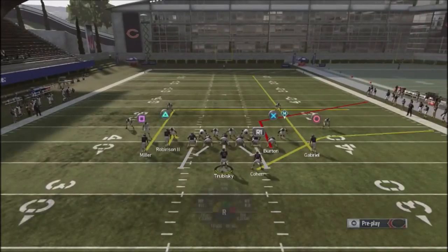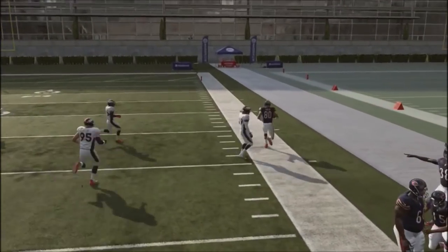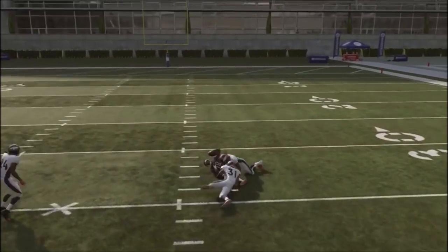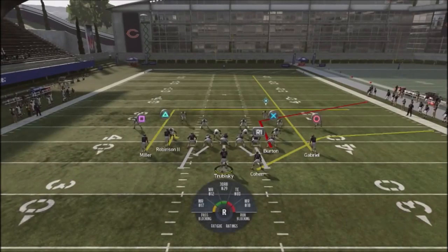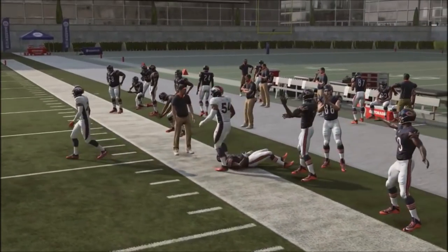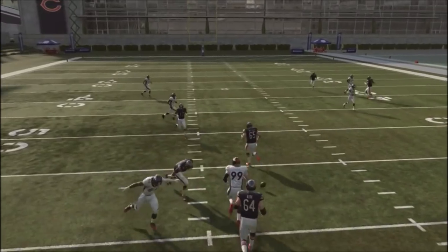Once again, I'm going to streak up Gabriel. This play also has a corner route that can get pretty good yards against your opponent. The streak route itself can get some monster yards if you get a good ball right up the middle. What I really like about this play is that you can hit all five routes to keep your opponent honest — every single route is one you can throw against your opponent.